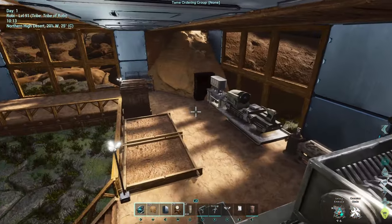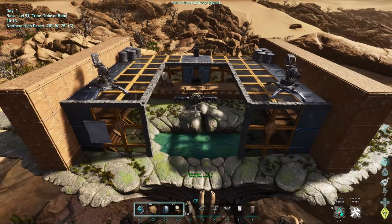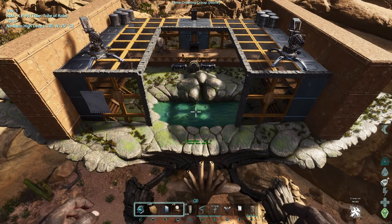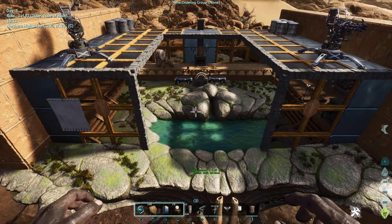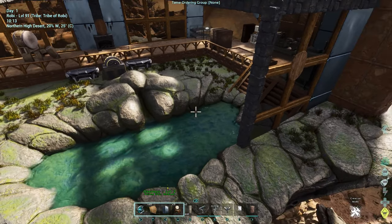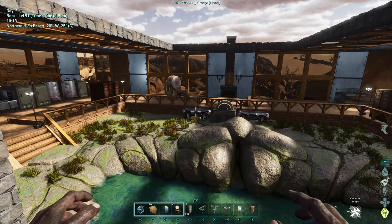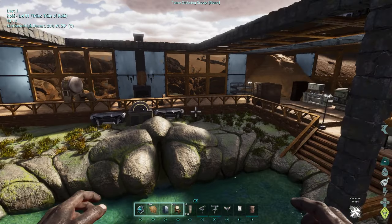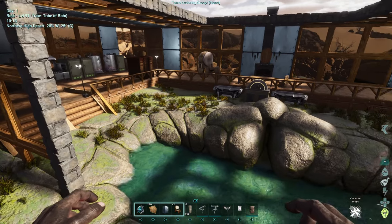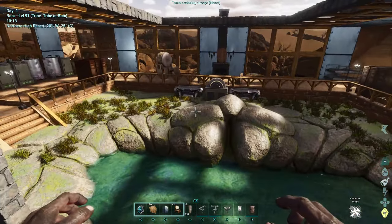Apart from foundation placements, there are other limitations with the Oasisaur itself — in regards to the items you can place on its back. The game treats the shell like a platform saddle even though there's no visible platform saddle on it, so the same rules apply. You cannot place vaults on its back, you cannot place tek storage on its back. Thankfully you can place tek feeding troughs and generators, including the tek generator, but you cannot place a tek replicator or other tek items.